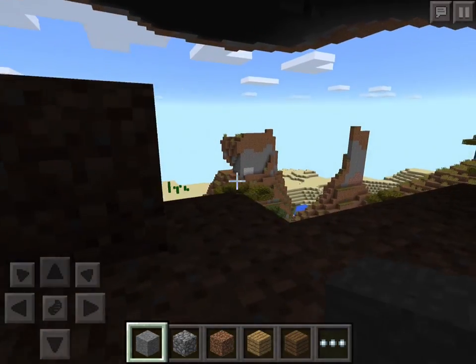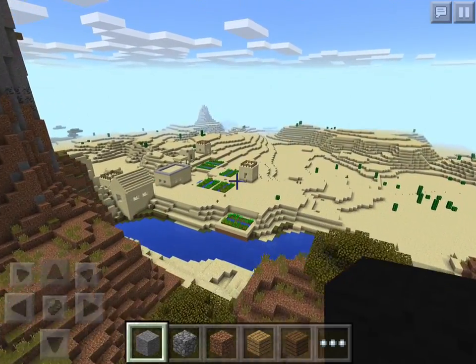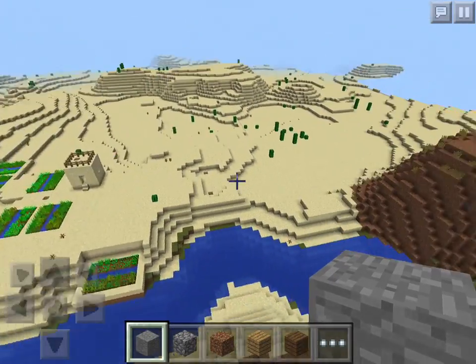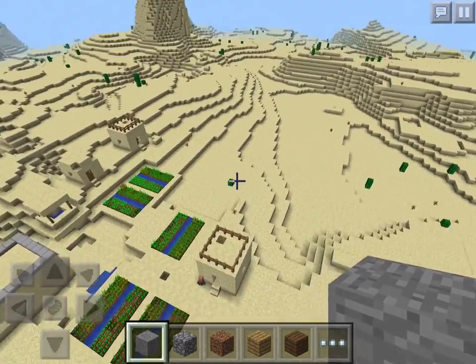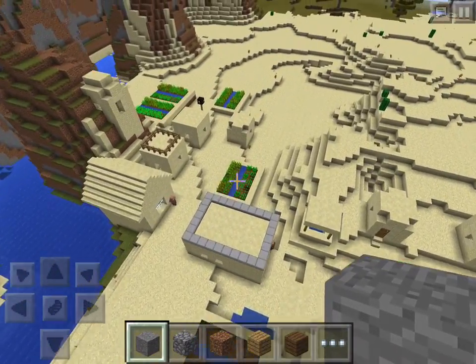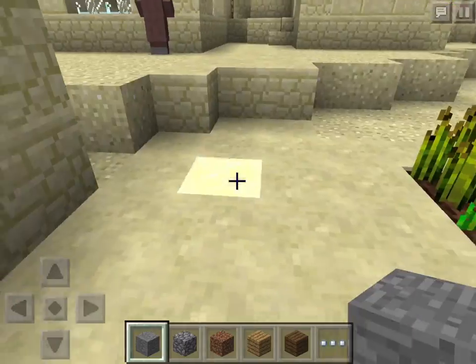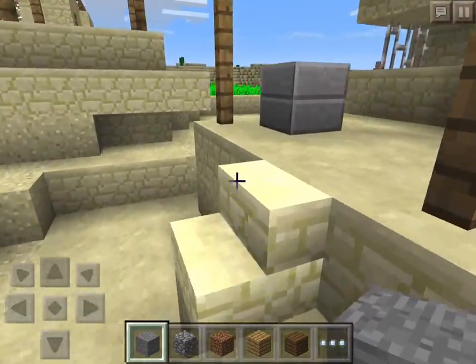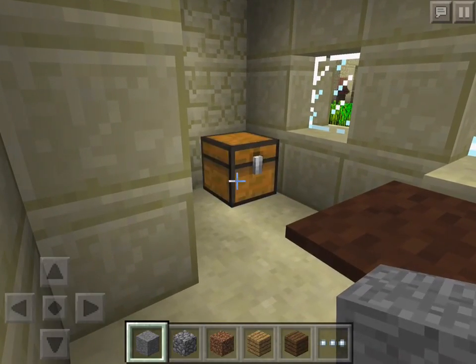If you fly on through, there's a nice little village in the desert over here. Plenty of different supplies that you're going to need — the sand, the cacti. But there is also a blacksmith, so let's go ahead and check this guy out.